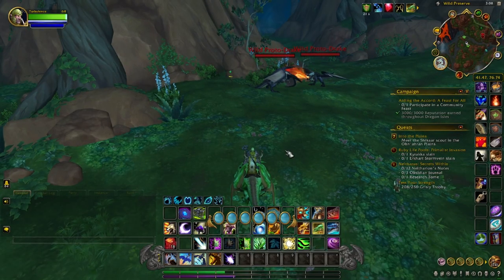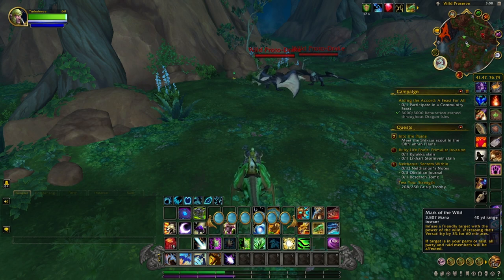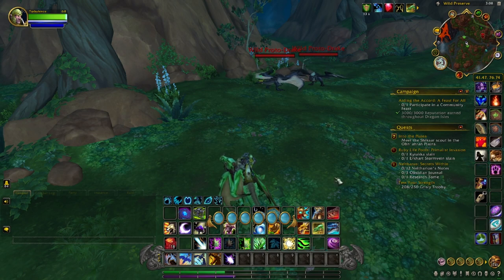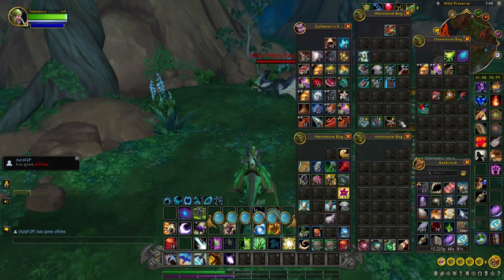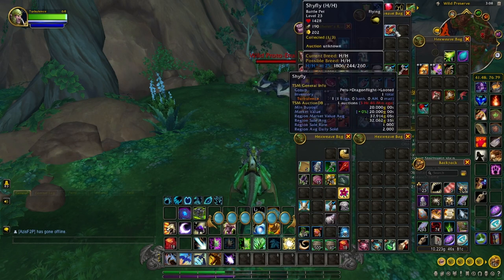Hey everyone, it's Jet. Just thought I'd make a quick video to show you guys about the shy fly pet. This is actually a wild pet and you can actually cage it and sell it. I don't know if that's a bug or if that will be fixed, but I thought I'd get it out there for y'all because right now it sells from anywhere from 20,000 to 32,000, which is pretty good especially for collectors.